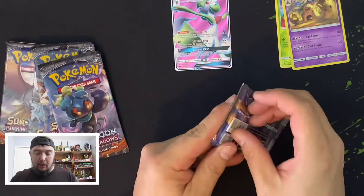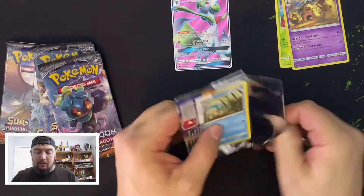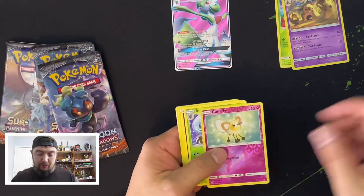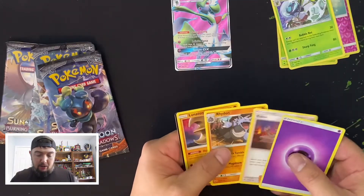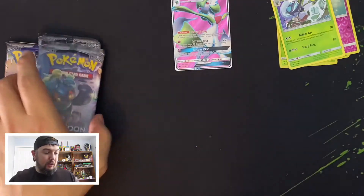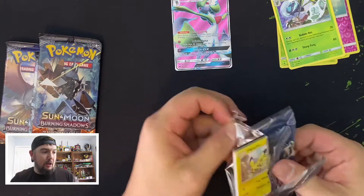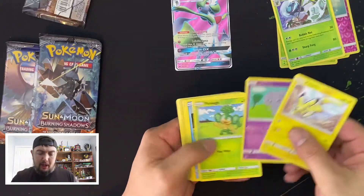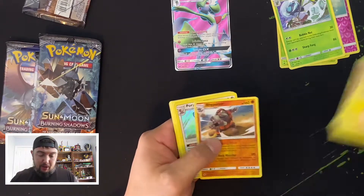We are trying to upload one to two times a week, so please like and subscribe to the channel. Reverse foil, Cutiefly — and right on. What is the craziest card you've pulled out of your Burning Shadows packs? Leave a comment. Why do we keep getting Pikachus on the first card every time?